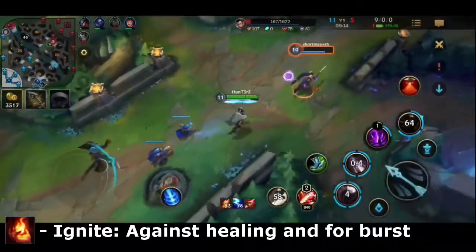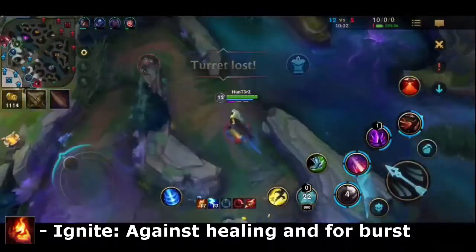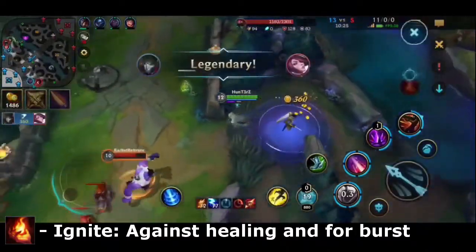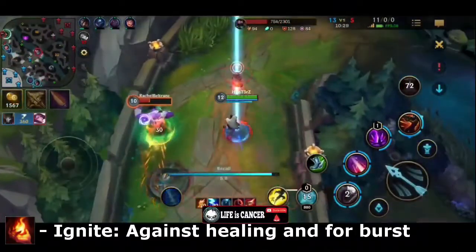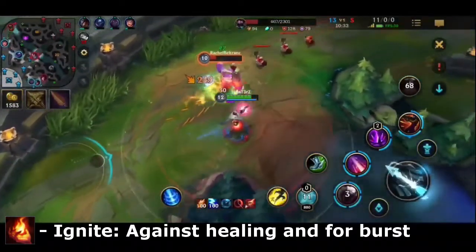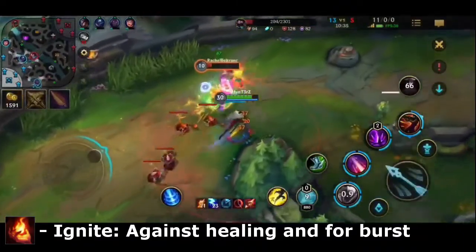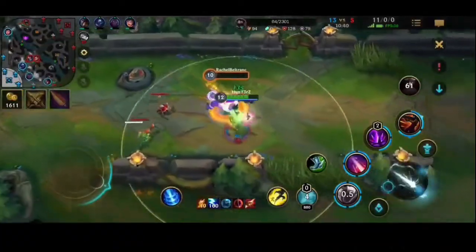The final viable spell for Jhin is Ignite; however, this is risky because you're not taking a defensive spell. The trade-off is that you get to apply Grievous Wounds and extra damage. However, don't take this if you don't feel safe around the enemy team comp, as a spell like Heal or Barrier can often save you.